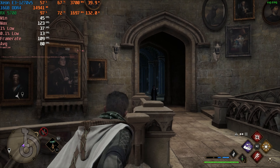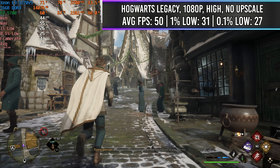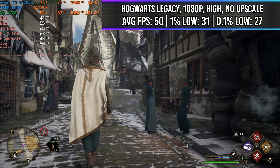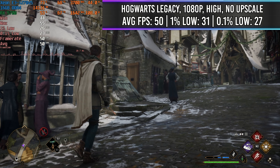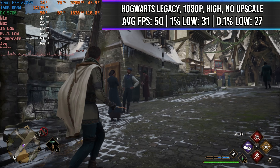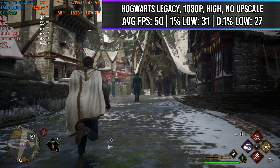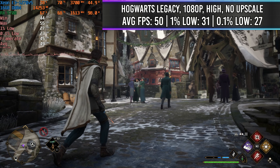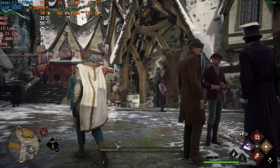I also tested Hogsmeade because that really shows where the lowest point is going to be. And this run was no exception, showing us just about 50 average FPS throughout the run through Hogsmeade. Sometimes it dipped even down to about 45, because this area is insanely CPU bound — you can see right there that we're hitting a bottleneck as soon as we get in here.